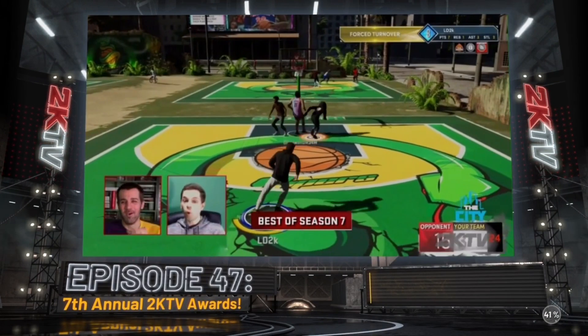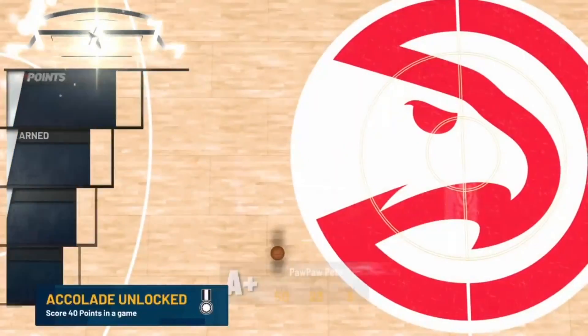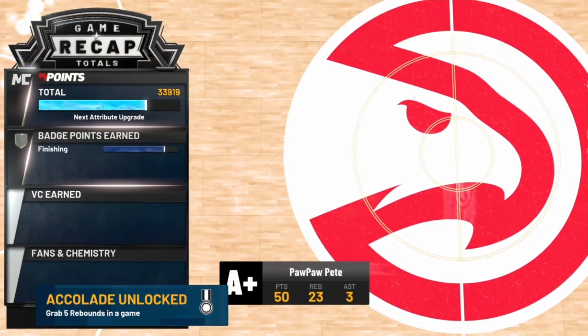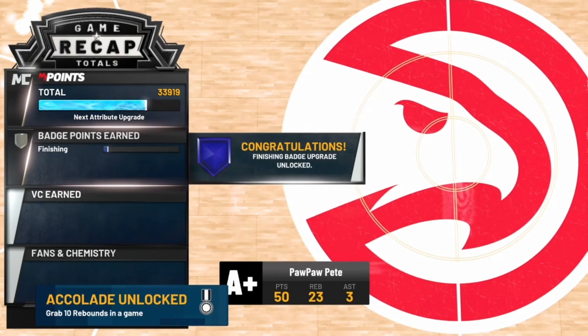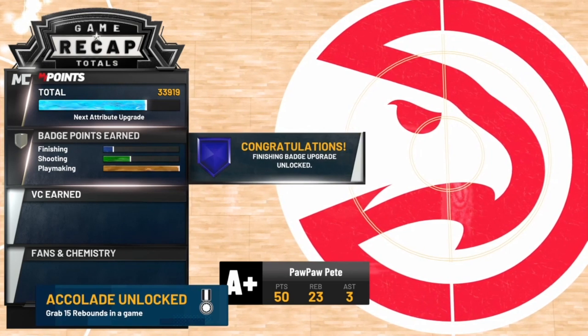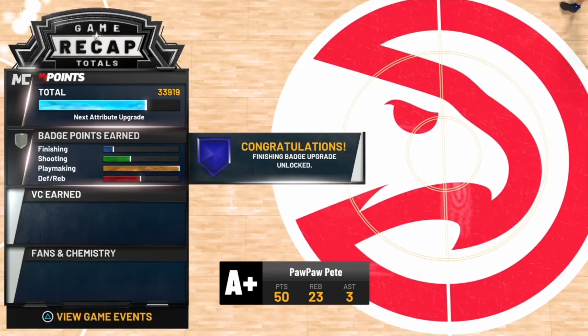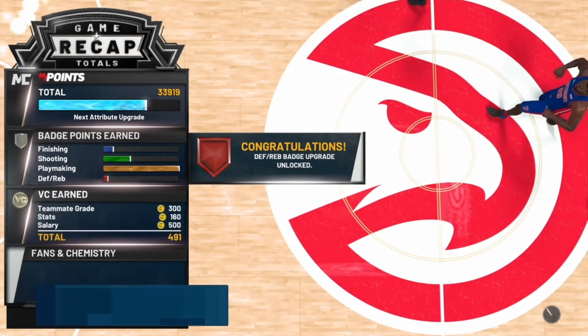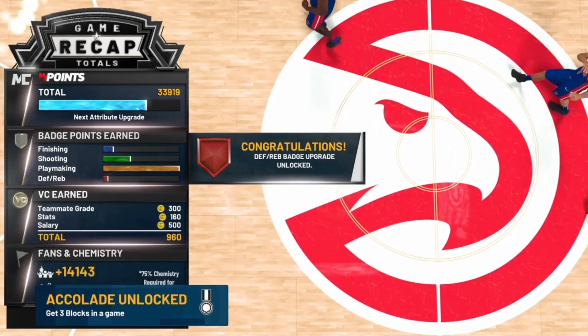Load back into the same MyCareer save. You'll be back at the 2K TV screen — skip that. Remember we were at 27,000 — it went all the way up. We still have the same finishing badge, our playmaking was already maxed, but look at our defense: we didn't have a defensive badge before, and now we have one. It's as clear and simple as that.